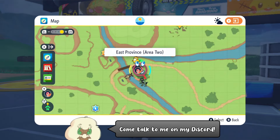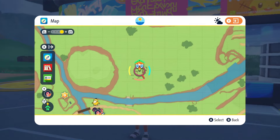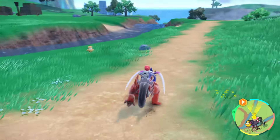You can start off by flying to East Province Area 2 Pokemon Center, and just over here across the river you can mark this set of ruins as your destination. Go ahead and hop on your Pokemon and ride on over there.